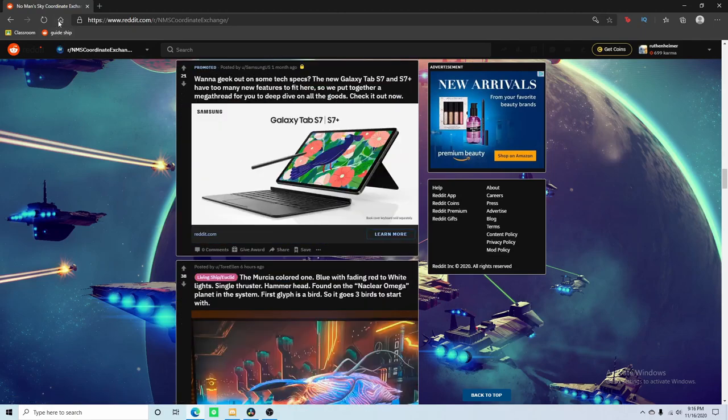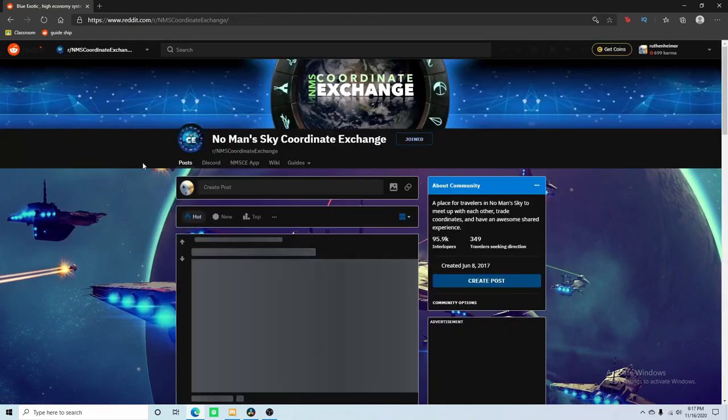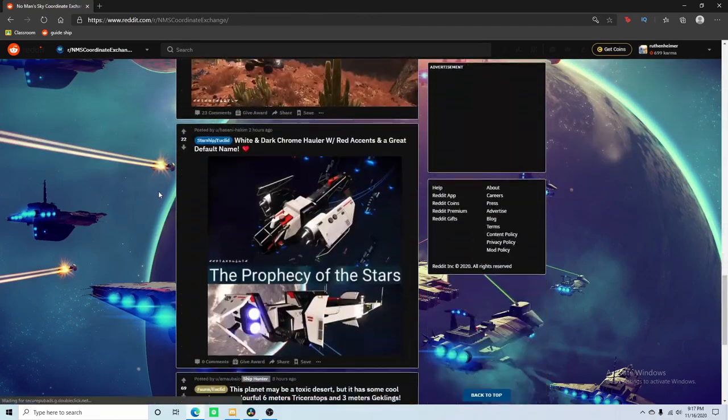I have a ship bookmarked. This is one I found a while back, but it didn't work for me because it was in the Hyades galaxy instead of the Euclid galaxy. If you're in the Euclid galaxy, you have to choose a ship that is also in the Euclid galaxy, not the Hyades or any other of the 256 galaxies total. If you haven't switched galaxies, you're in Euclid. If you're in Euclid, go to Euclid. If you're in another galaxy, go to that galaxy.